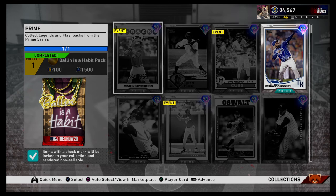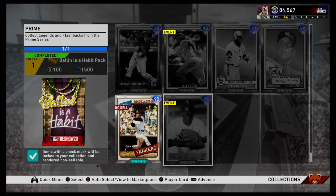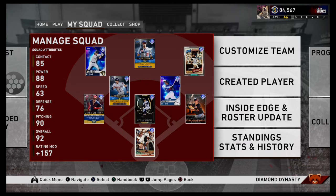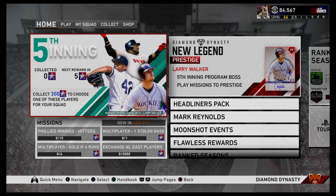If you haven't yet, there's Mark Reynolds. You should be able to do him in both collections, but if not, make sure that you get him at least for the program stars. Really solid guy. Hopefully we'll be having more videos coming out with the fifth inning. Again, if you're new around here, go ahead and click that subscribe button.